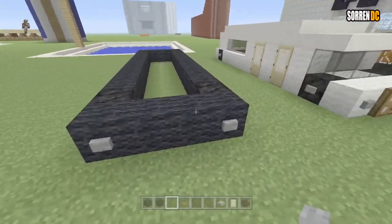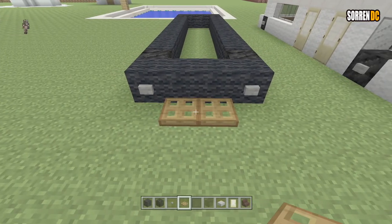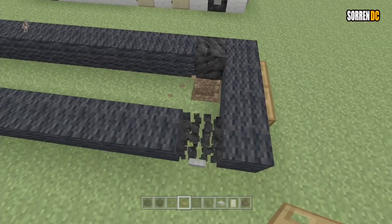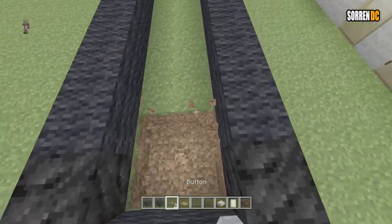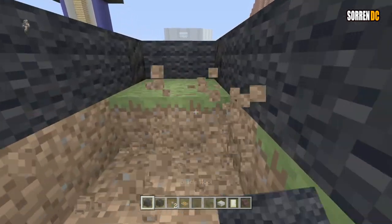I'm going to do the front as this. So for the front, you want to get your wooden trapdoors, put them on the ground like that, and then flick them up. And that's going to be like your grill. And then we're going to break all of the ground and replace it with our black wool — or white wool, again, doesn't matter, whichever you went for.